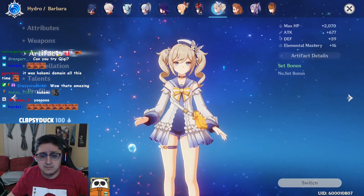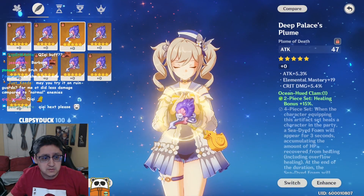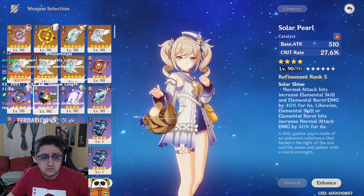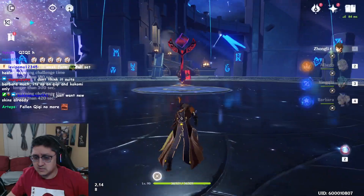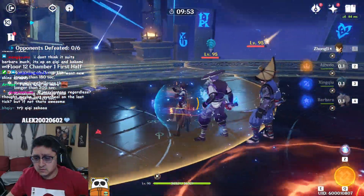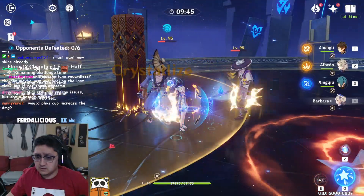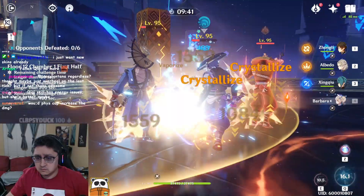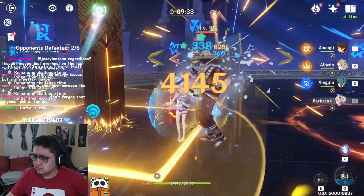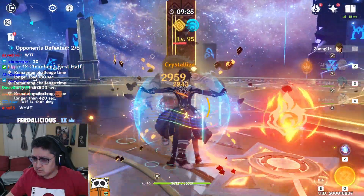Let's try level 90 Barbara with this set. She's got level nine and eight talents. I'll switch over to the Amber weapon for the max HP stat. Barbara's healing bubble does about 5k to 11k here. Her ultimate hits around 32k on auto attacks, 14k on others. Let's ultimate again — shield up — main DPS Barbara with the bubble does 30k.